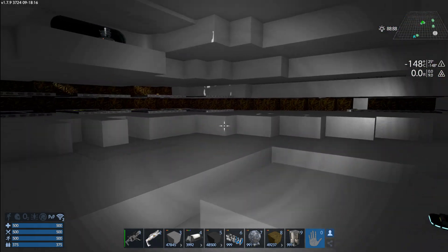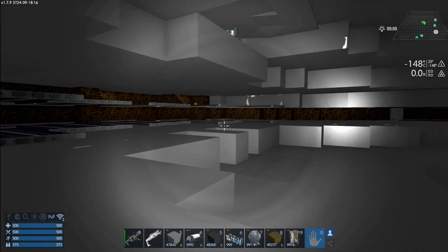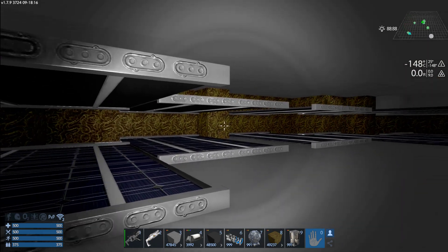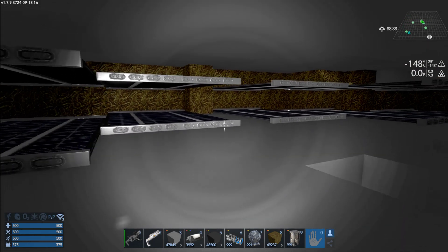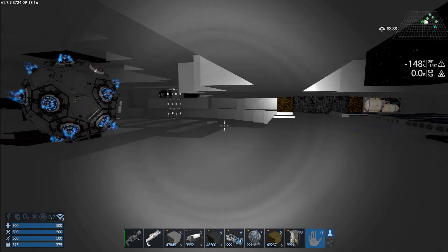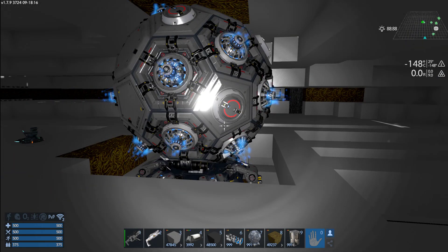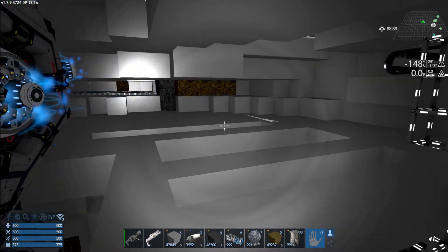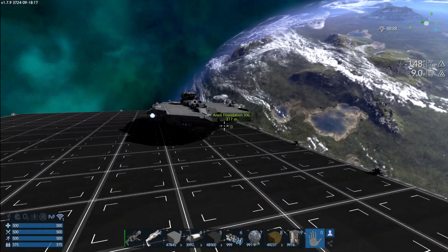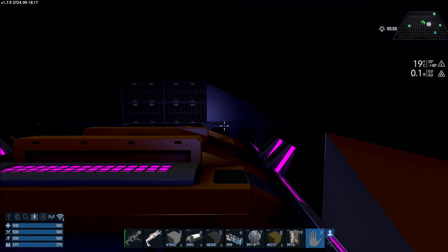There is one fluff room I really want to add — it doesn't have to be big. I played with it on the Persis CV3: in this ship it would just be called a holodeck. I called it a hollow chamber in that ship.